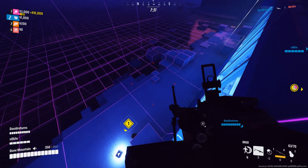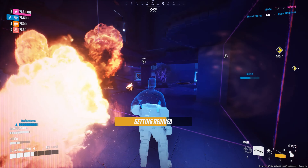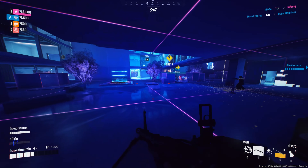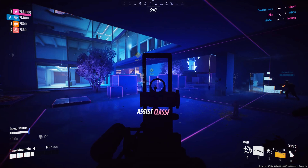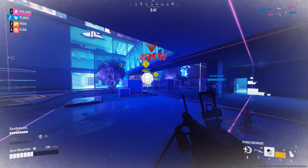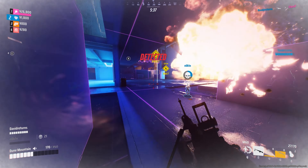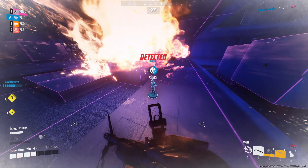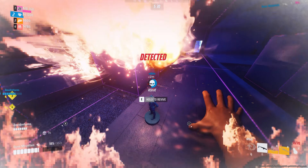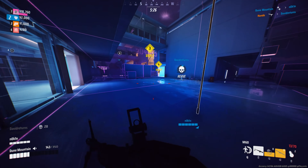As a heavy player, your teammates rely on you to hold the frontline while they flank opponents and make a run for the objective. Your high health points make you a formidable force on the battlefield. You must also be proactive, rushing towards objectives to prevent opponents from stealing your fortune. By blocking the enemy shots aimed at your light and medium teammates, you ensure their health bars remain intact as they head towards the objectives.